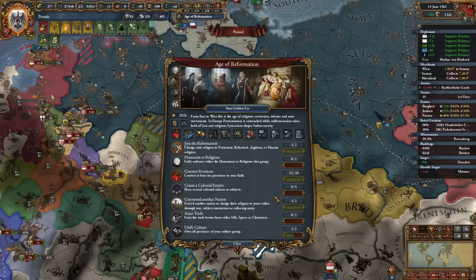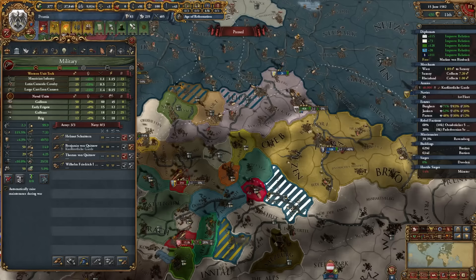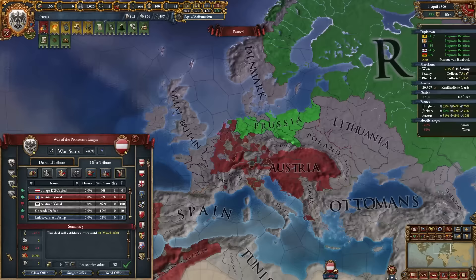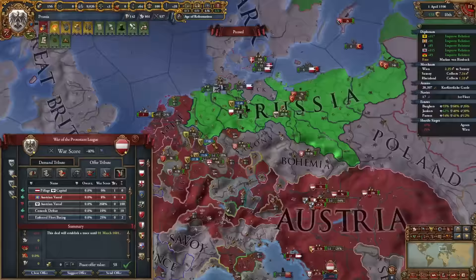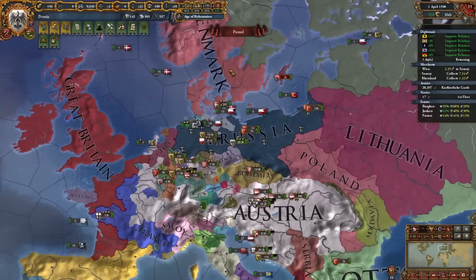I'm starting my Golden Era for an army boost. It's 1582 and we have 7.3 morale — absolutely disgusting. Guaranteed 100 army tradition, super high morale, and strong army professionalism. Spain and Portugal entering the war means I need to peace out — France got completely annihilated. We had to give up religious supremacy and a southern vassal, but I'm still allied to the Ottomans, Russia, and Denmark.